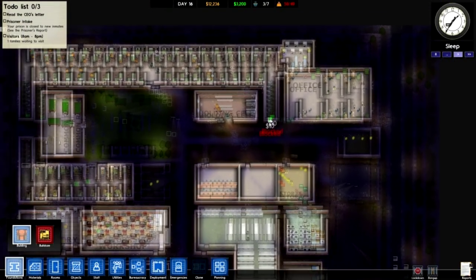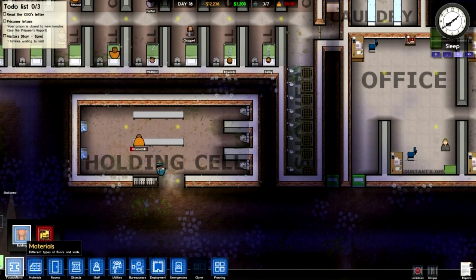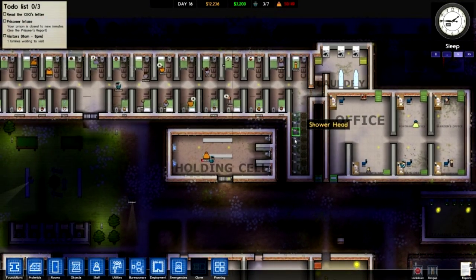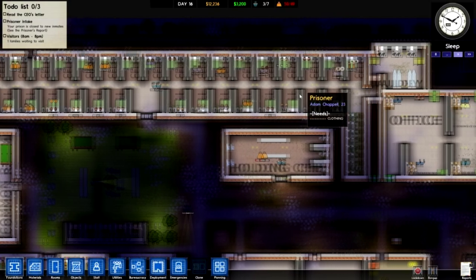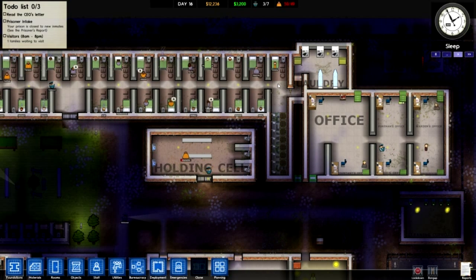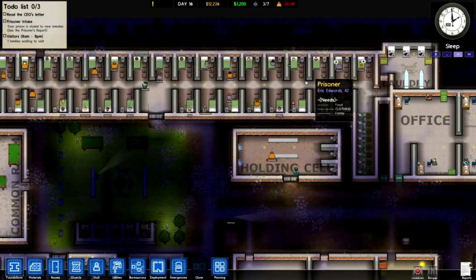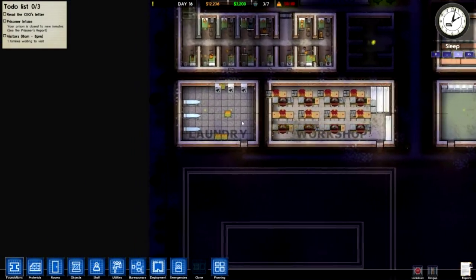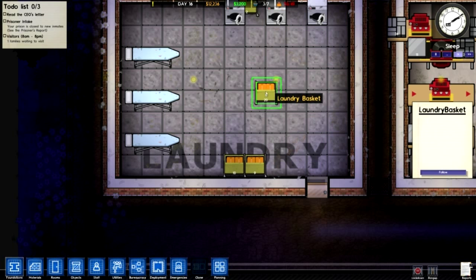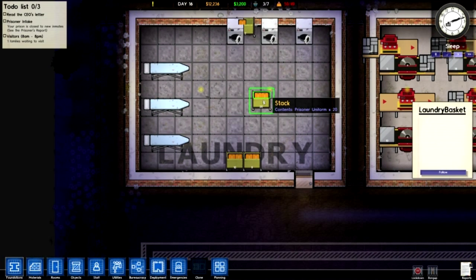Build your showers as close to your prisoners as possible, so that when shower time comes it takes as little time as possible — building them close to your cells is an easy way to do this. Also build your laundry close to it as well — it'll reduce the time taken for prisoners to collect dirty clothes, wash them, and put them back in. There is a thing with Alpha 10 where the laundry is bugged, and that is why my clothing needs are high right now — all these clean clothes in the laundry basket and workers just stand about and don't do anything.